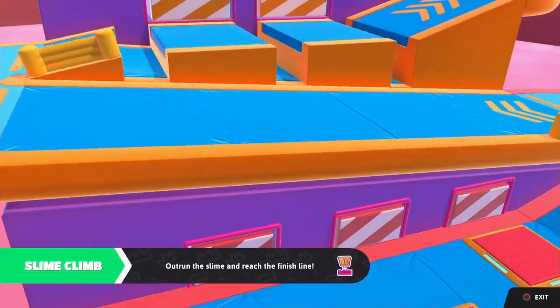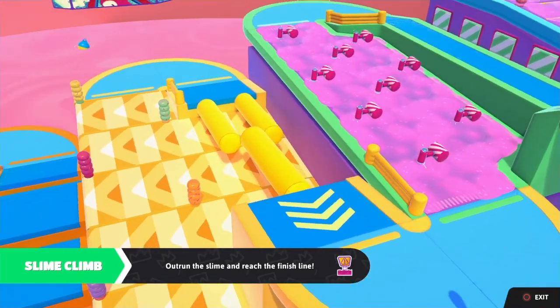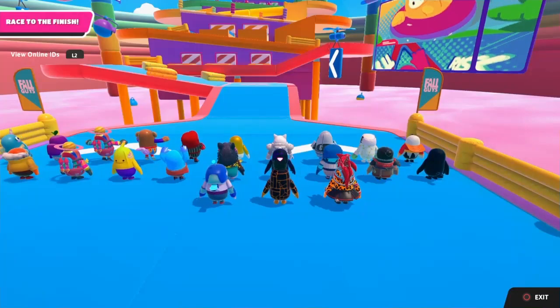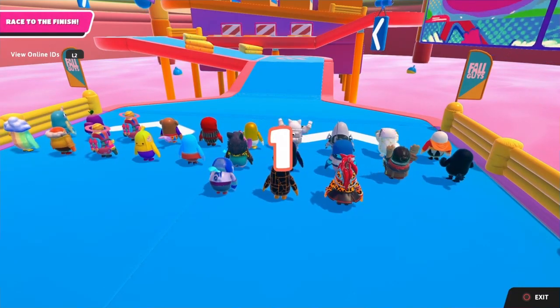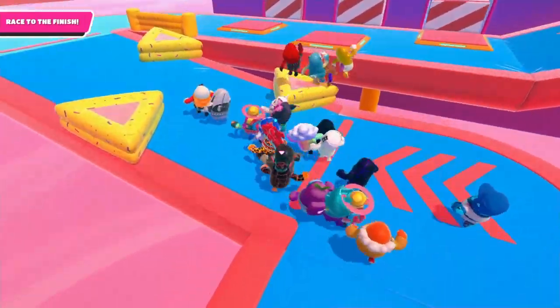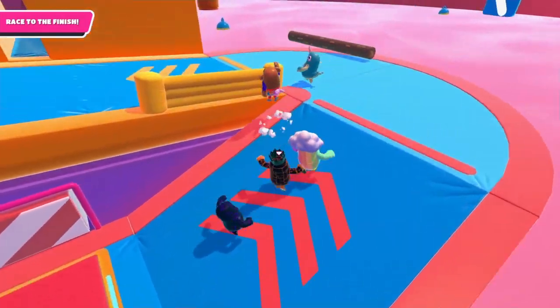Guess what? We're getting Slime Climb again. Look at this video to see what the different variations are this time around. It's basically exactly the same, except there is not the zero gravity area. Yeah, this is actually exactly the same over that — there's no zero gravity area.